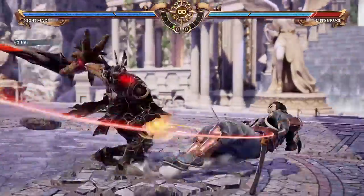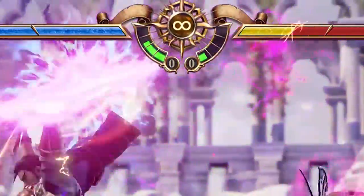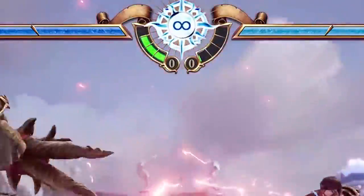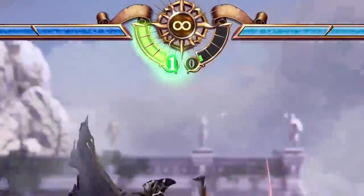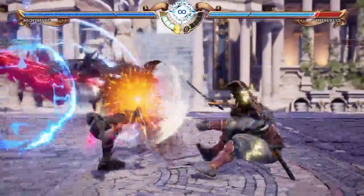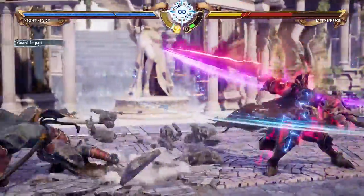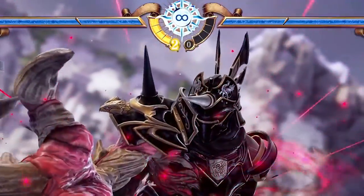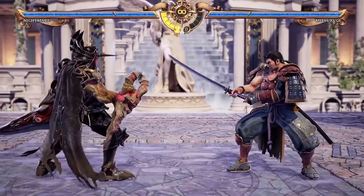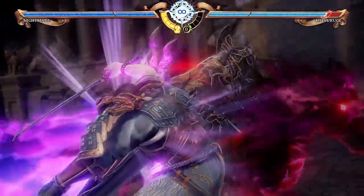So let's get back to a general mechanic: the meter. Landing hits on your opponent will gradually fill your meter. Successful Reversal Edge is especially good for building meter. Besides a very few character-specific exceptions, meter can be spent in two ways. The first one is Soul Charge. During Soul Charge, your character will be empowered and have access to more moves — in Nightmare's case, he gets access to Night Terror Charge moves as much as he wants. Activating Soul Charge costs 1 meter bar, and the bar will start depleting once activated, indicating the duration left.